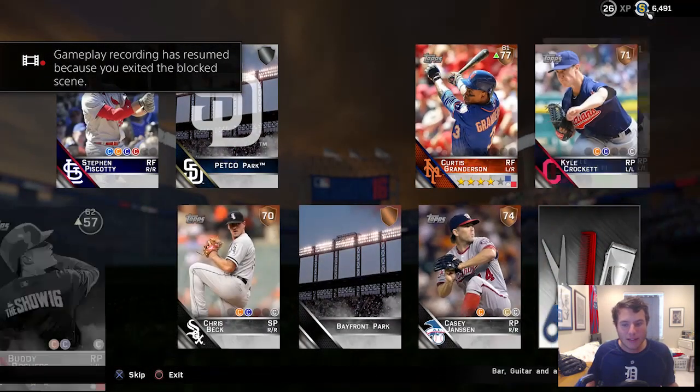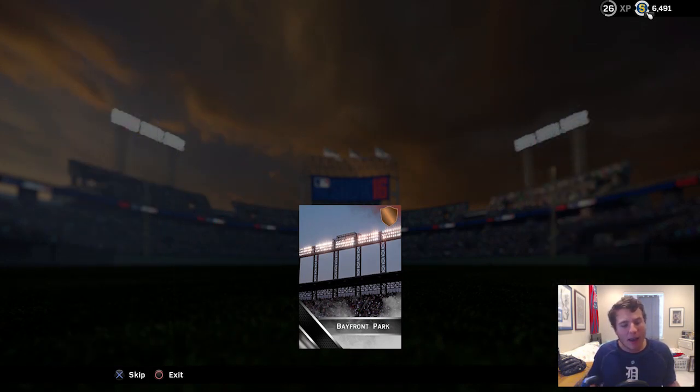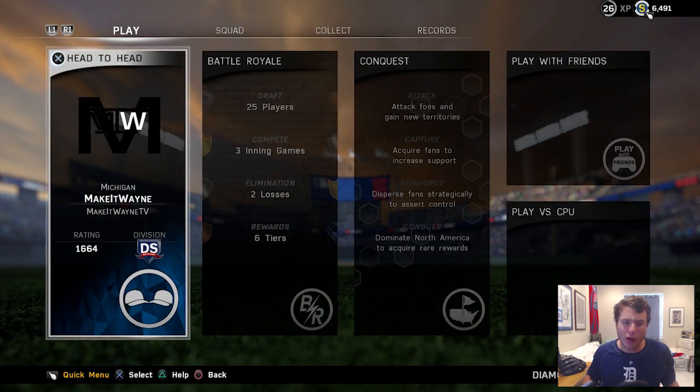Let's see what's on our board today — looks like we're not getting any goals. I'd love to have that Steven Biscotti but we're going to get Bay Front Park. Make sure to keep sending in those pack opening reactions — I appreciate every single one. 99 overall Jackie Robinson — let me know if you want more gameplay to see if we can get a hit. That's going to be it for this video. Leave a like if you enjoyed it, subscribe if you're new, for more daily MLB The Show 16 Diamond Dynasty gameplays. Follow me on Twitter, Twitch, and Instagram — links are in the description. Until next time, have a good one.